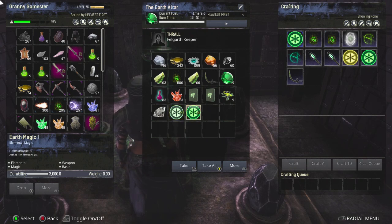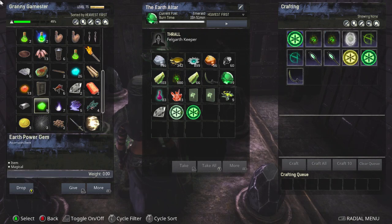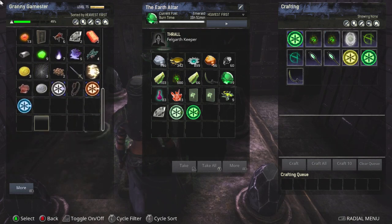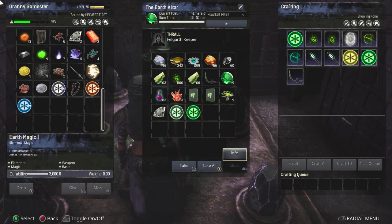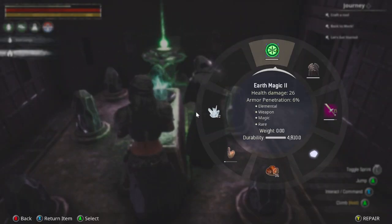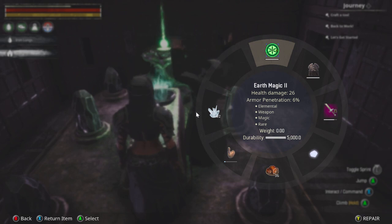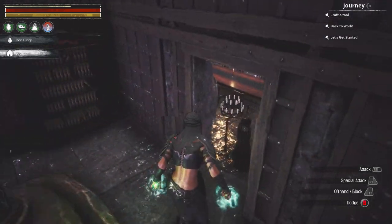These weapons degrade just like any weapon so you need to repair them. To repair the earth magic weapon you need the earth power gem. Click on the weapon and select repair — it uses the earth power gem and repairs it. Mine was down a little from use.